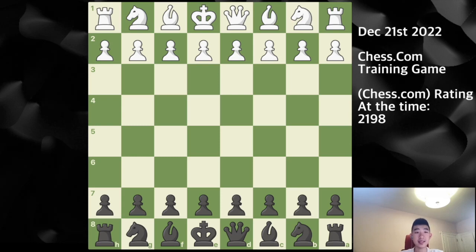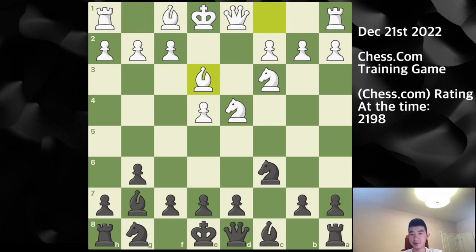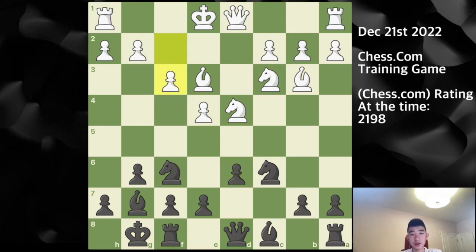I'm playing the black pieces. My opponent plays e4, c5 — we go into a Sicilian. After g3 I go for my Dragon setup with bishop c4, d6.